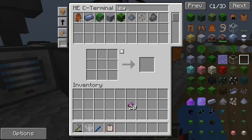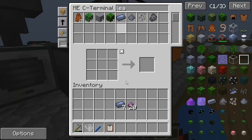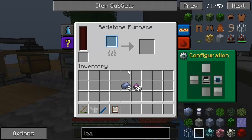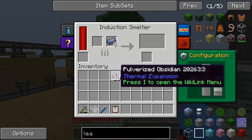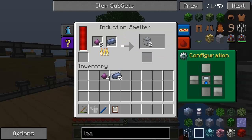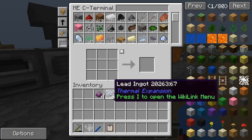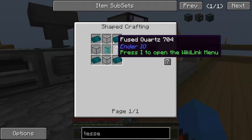Right, we need lead ingots, and we don't have a great deal of these, so we've got to be careful. The induction smelter is now full — let's pop some stuff in here. Sixteen of those in there. It was eight for one, so I only needed two really. I only needed four hardened glass for this one. Let's pop all this back in here and have a look at how we make the enderium ingots, because we've got the hardened glass and we've got a diamond.